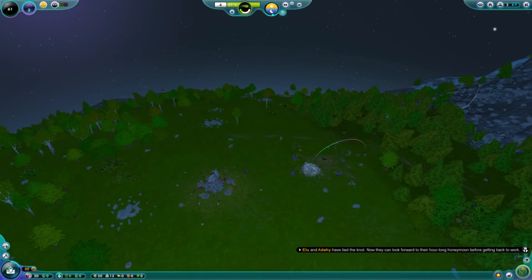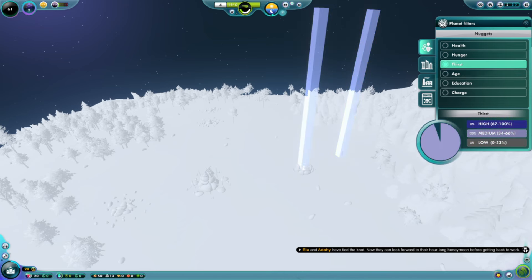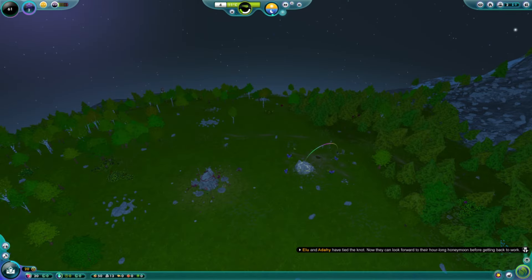Planet filters — you can learn a lot about the state of your civilization through all the planet filters. If you love data, this is a good place to hang out because you can see how hungry everyone is and thirsty, how the buildings are doing, the toxicity levels of the lakes, the friendliness of the exile civilizations. This is just a data hub, really. I love an infographic as much as the next guy, so I'm in here a lot.